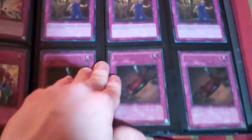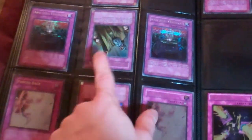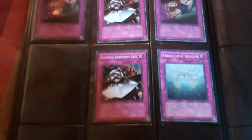The Torrential Tributes are rare and French. Common Skill Drains, common Solemn Judgments, ultra Solemn Judgment played, ultra Trenchals played. Super Call of the Haunted has a little bit of edge wear — just very minor. Phoenix Chains, common Dark Bribes are played. And that is it — if you see anything you like, please feel free to message me.